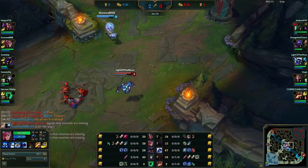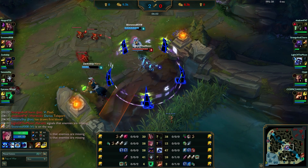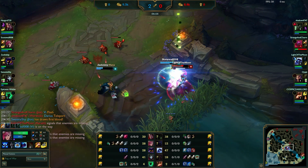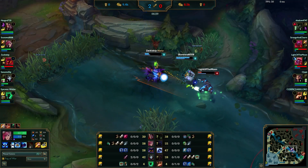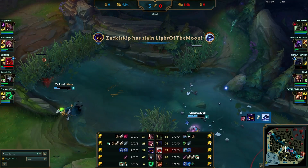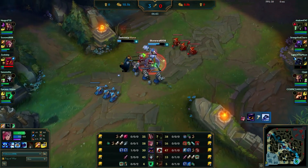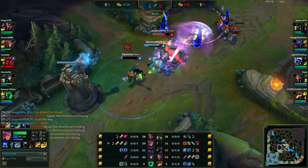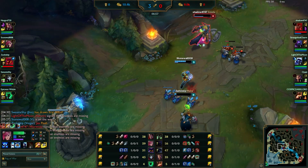Easy gank — I try to get the Xerath. He kites us, kind of traps himself, then stuns himself by being super impatient with his own trap. We chase him down for a pretty easy kill. Now as we're going back, the enemy Warwick tries to hunt down the Veigar. He leaps in, gets stunned, gets punched in the face, gets tower shots, and survives with just a sliver of health.